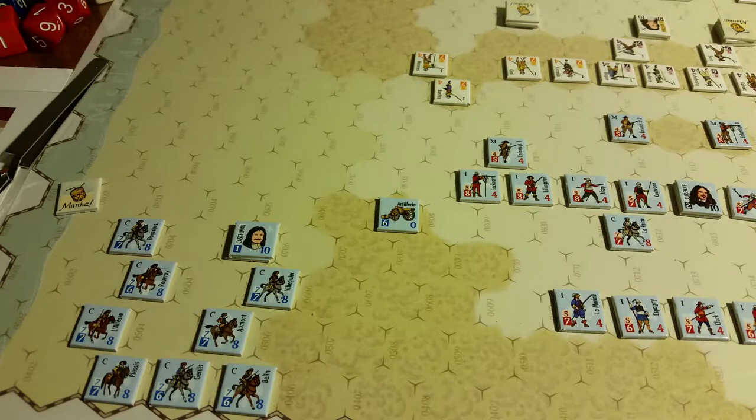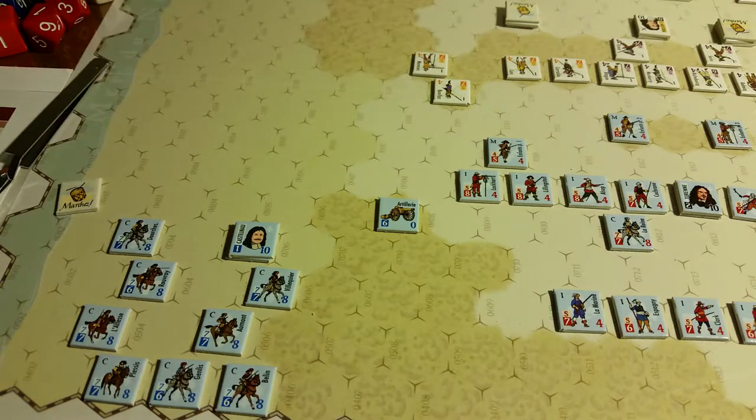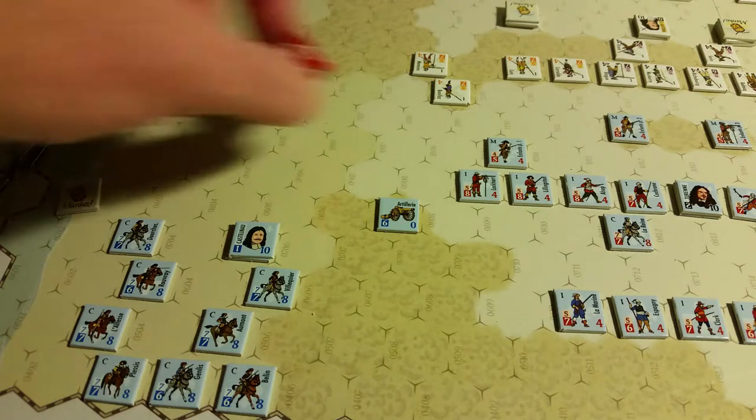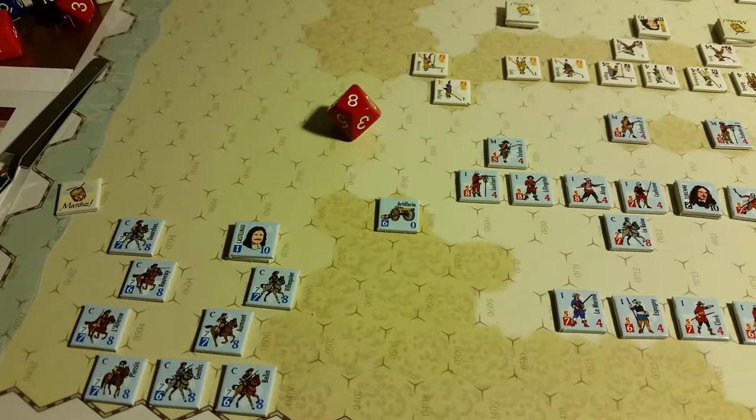For offensive fire: one, two, three, four — he needs to roll a five or higher. He rolls an eight. Now let's see if there are any modifiers that apply. The terrain — dunes — is a plus one DRM in fire, melee, attack, and defense.